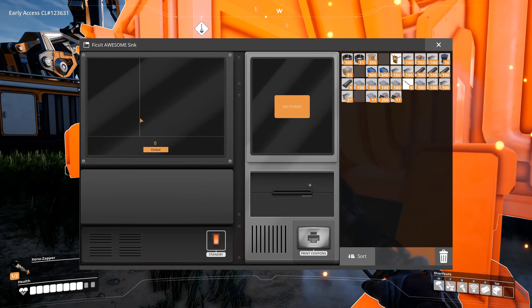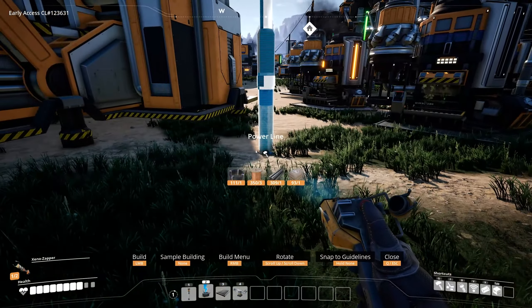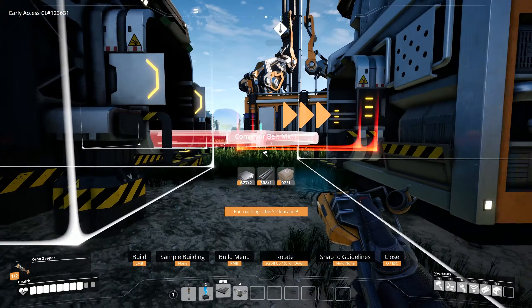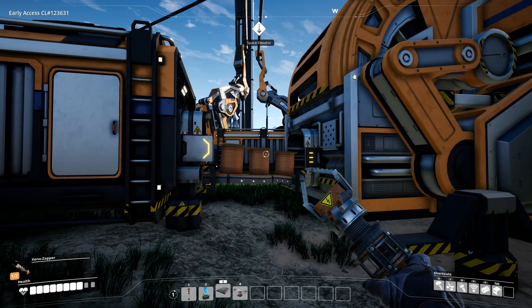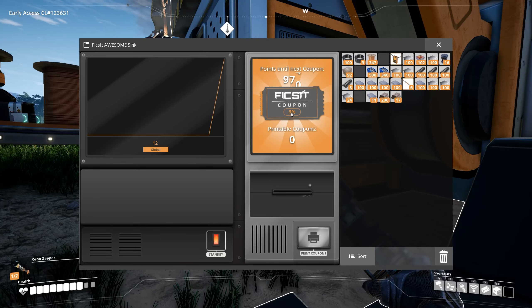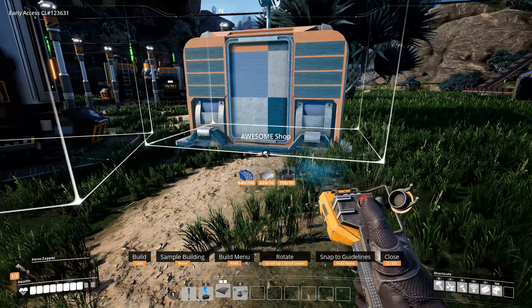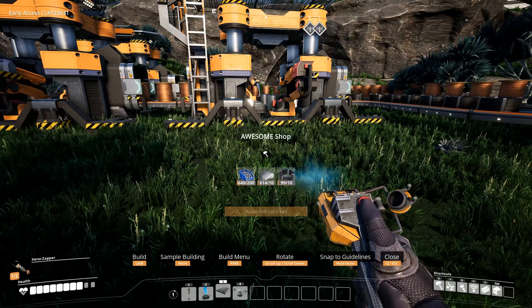It needs power obviously, so let's add one of the power poles. Now it has power — here is our conveyor belt going right into the Awesome Sink insertion. There the cables are coming out, and our wire going into the Awesome Sink. As we can see, we now turn these into a coupon that is loading up. With that coupon we can use it in the shop — the Awesome Shop. Let's place the Awesome Shop here as well, where we have the copper production at the moment.